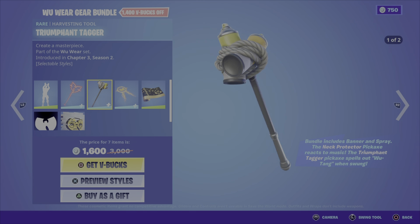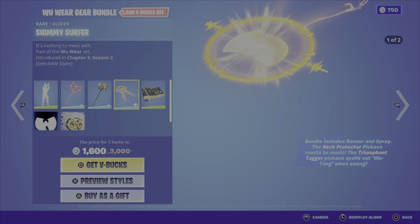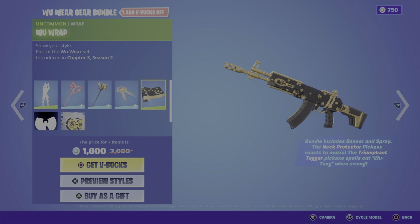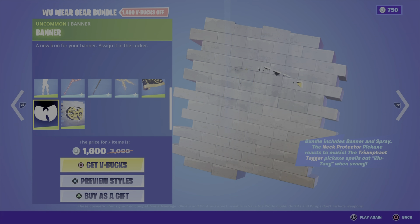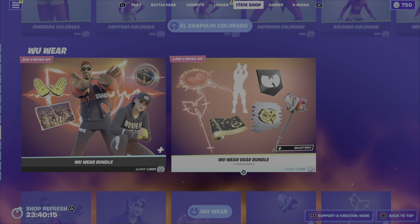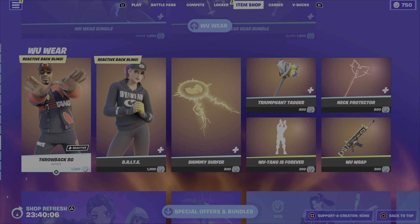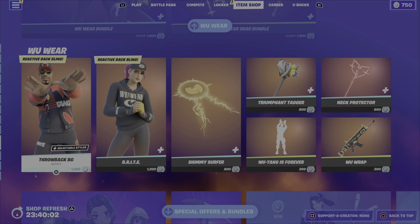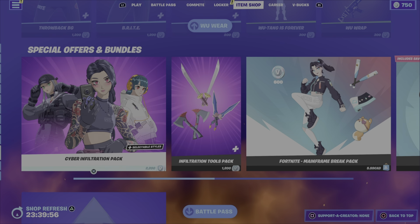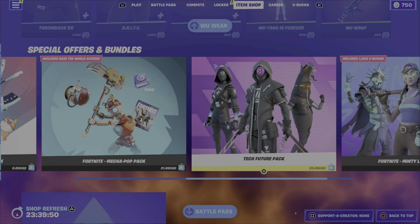Then we've got the Wu Wear Gear Bundle which includes the Wu-Tang is Forever emote, the Neck Protector harvesting tool in two styles reactive to music, the Triumphant Tiger harvesting tool which spells out Wu-Tang when swung, the Shimmy Surfer glider with a cool music intro, the Wu Wrap gold-on-black wrap, the banner, and the Wu Boombox spray. Those seven items are 1600 V-Bucks. Individual outfits are 1200 with their back blings, the Shimmy Surfer glider is 800, the pickaxes are 800 each, Wu-Tang is Forever emote is 300, and the Wu Wrap is 300.